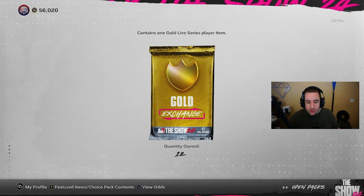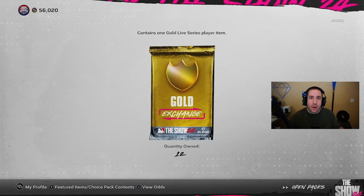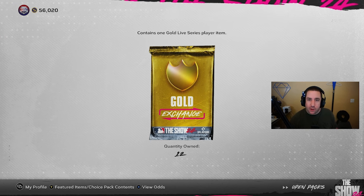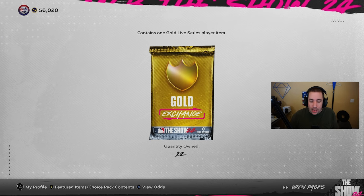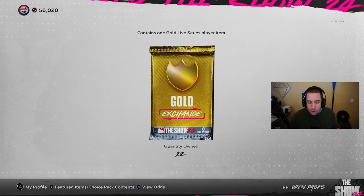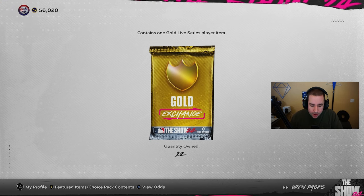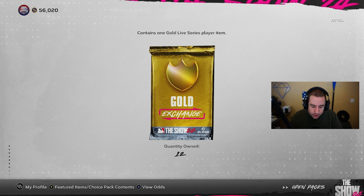This is just a fun way whether you get the free packs and use 79s, or you're buying 79s for 150 and 78s for 125. It's a fun way of trying to make a little bit more stubs, and possibly if you pull a lot of 84s or cards that are hyped up for a roster update, it could definitely help out. So we need to make more than 6900 — let's go ahead and open these.